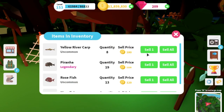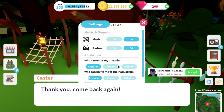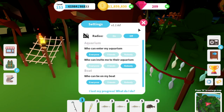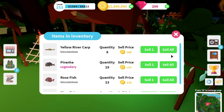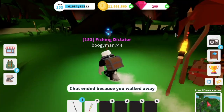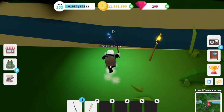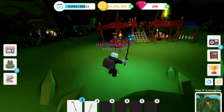With the double coins game pass, one tiger fish gives you 4,900 coins — nearly enough to buy one chest by itself. Without the game pass you get around 2,000 coins, which is still a lot. The piranhas are 2,000 coins with the game pass, or 1,000 without. I spent a lot of time here and this is where I made most of my 11 million coins. This is the best spot in the game to fish and I highly recommend you come here.